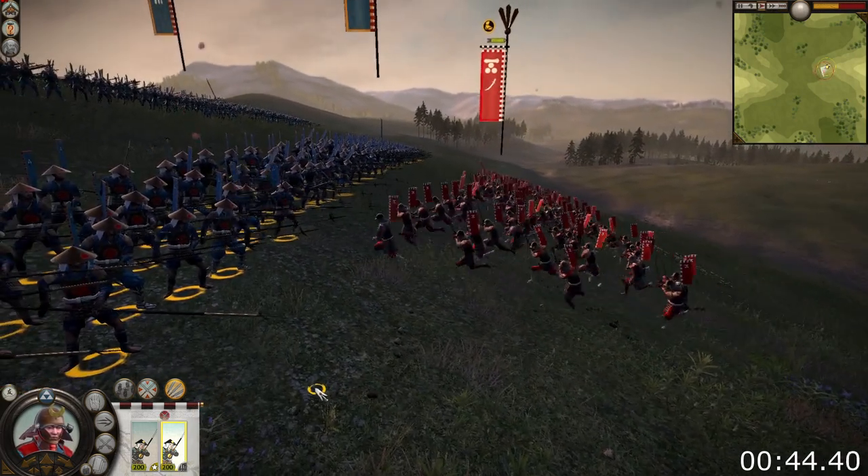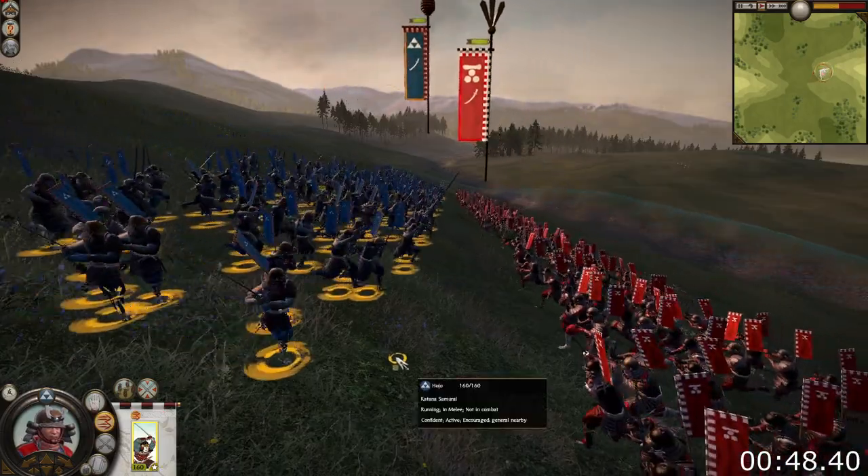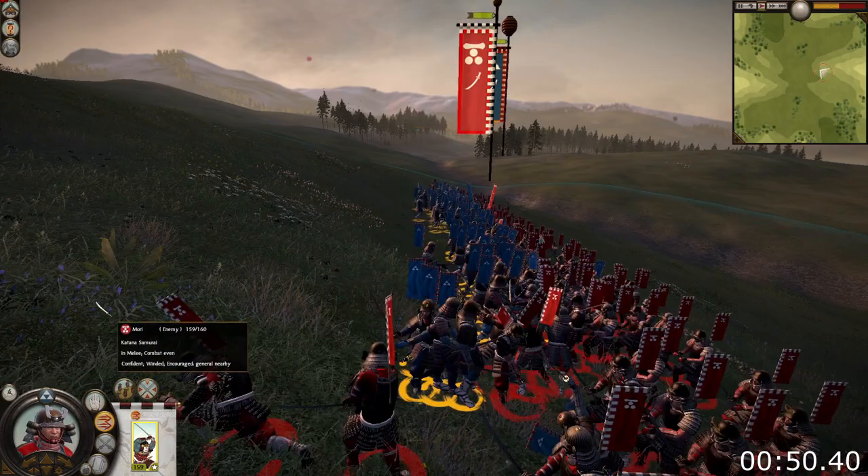Furthermore, a charge uphill is far less devastating, while a charge downhill will be much more powerful compared to the same charge on flat terrain. The steeper the slope, the stronger the positives and negatives are.